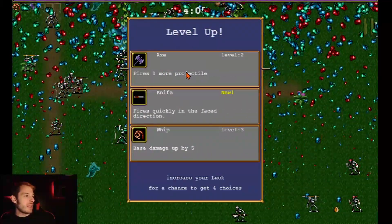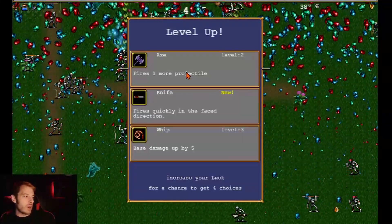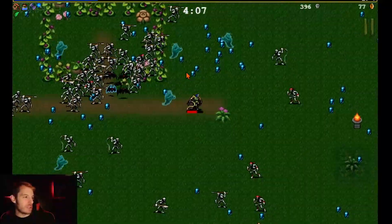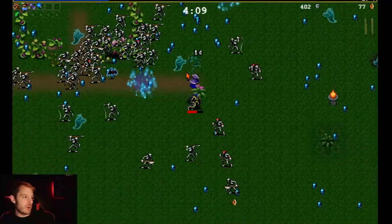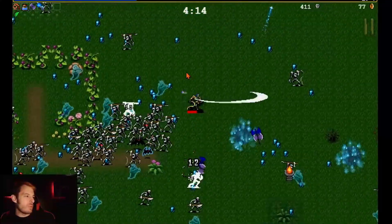The knife can be a good item, but it causes you to actually aim a little bit, whereas all these other weapons just go off automatically. So we're going to take axe — that's been doing well for us, helping with the upward direction. We got ghosts coming in now.